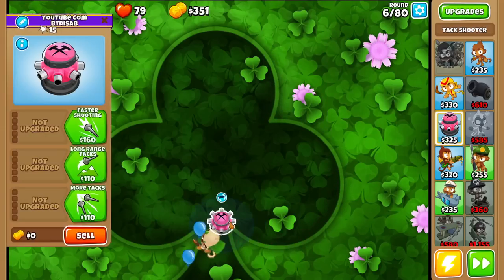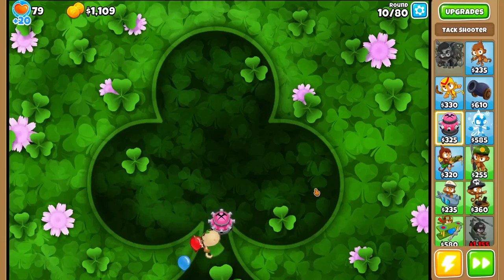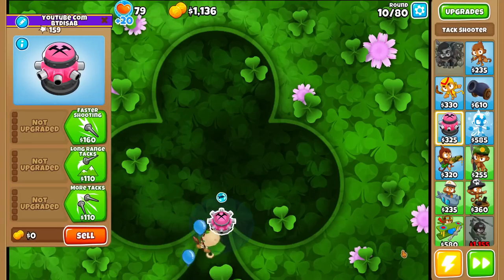Now we're talking. I want to limit the amount of towers I drop, unlike the other projectile run where I just dropped towers willy-nilly and then started selling them — so the screen is less cluttered and easier to see. Also, I don't believe in this mod that the camo problem is fixed. The issue is that the tower and the projectile both have to see camo, otherwise it won't damage camo bloons. So we gotta get pretty lucky with our projectile. In case we get really unlucky, I'll just drop a camo trap for the early game, and later we'll probably get something with good camo through re-rolls.